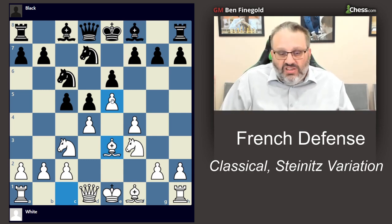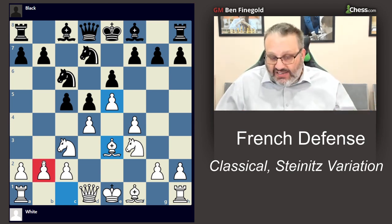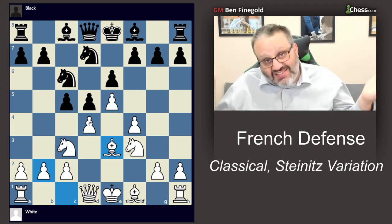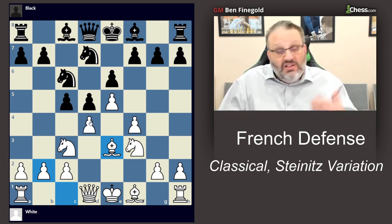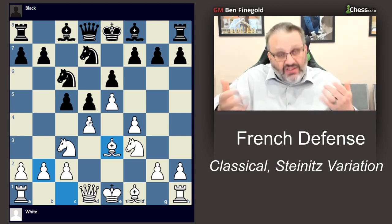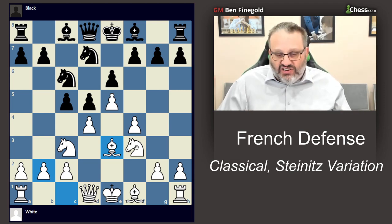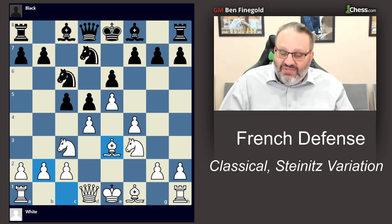You've got to figure out which approach suits you. White has a big space advantage; black gets to attack the center. Sometimes white's pawns can get overextended and fall apart. Grandmasters usually prefer white, but some play black too. It's great if you want to avoid a draw and play a complicated game. I'm Grandmaster Ben Feingold with the Classical variation — I hope you enjoyed the series. Like and subscribe, see you next time!